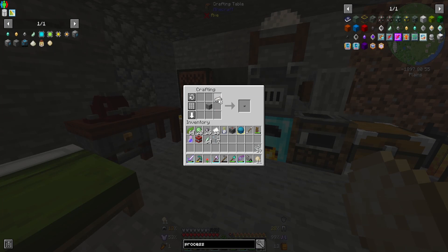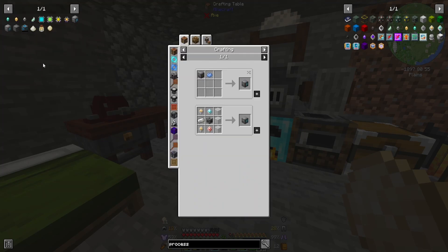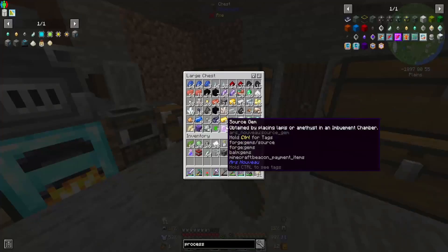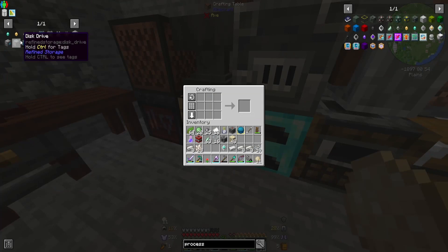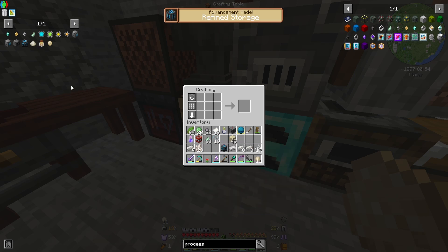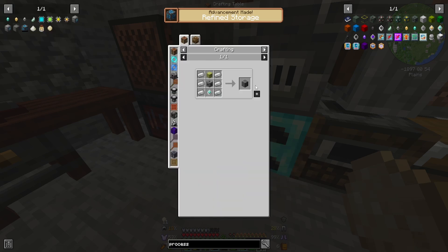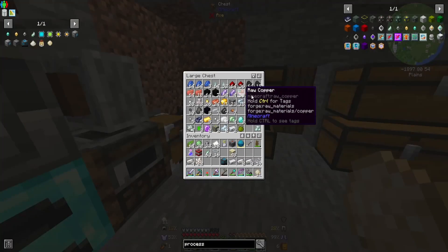First things first, we want a controller — which is our very easy little boy here. That's a lot of quartz. Glad we didn't use all our quartz there. Controller needs machine casings — I think that's stone so let's smelt up some stone real quick. We do that, we wrap you in that — there we go, machine casing. And there is our controller, so that's step one.